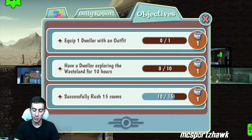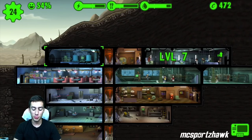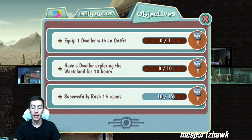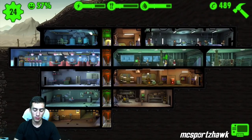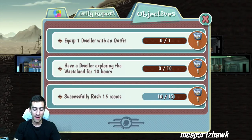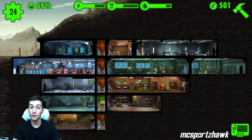Tip six: make sure you go and get those achievements. You'll get a lot of lunchboxes and caps from them. Lunchboxes are the key to getting new dwellers and rare outfits. If you don't like an objective, you can actually X out of it, and once you complete the other three objectives you can go again. Right now I have all lunchboxes lined up — once I rush 15 rooms I'll get another one. There are a lot of achievements and I haven't seen any repeating yet, so definitely keep going for them.